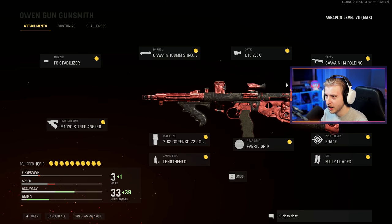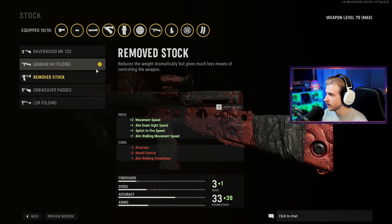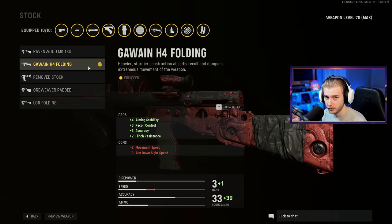I just put on the 2.5 times optic since we are going for long shots here. This barrel helps with long shots — you get less damage falloff, more bullet velocity, and increased limb damage. This stock helps with aim stability, recoil control, and accuracy, which is all very good for long shots especially with an SMG.